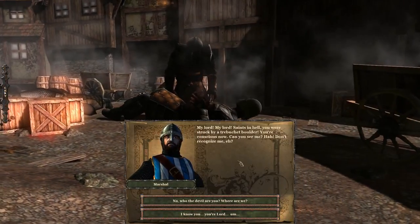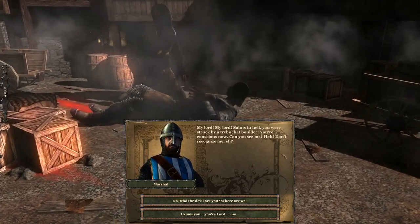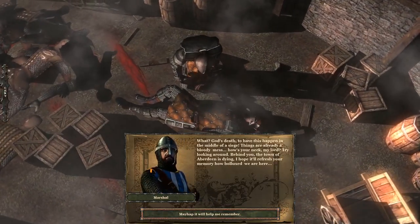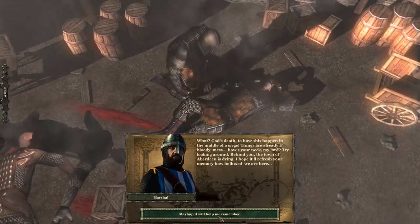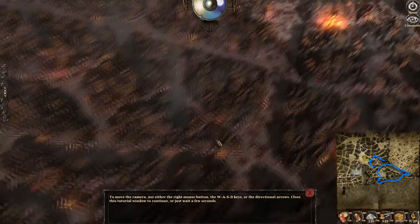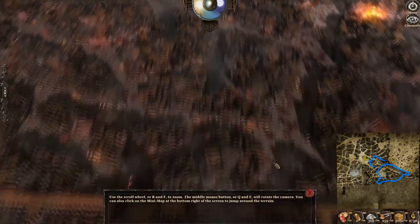The game wakes you up — your marshal runs to help you after you were struck by a trebuchet boulder. I don't think it makes any difference what you actually click on in this dialogue. This part literally gives you the movement keys. To move on you just close the tutorial window. Use the scroll wheel to zoom in and out, Q and E to rotate — these are pretty standard controls. You can use the mini-map in the bottom right corner to quickly jump to locations, and above the mini-map you'll see your objectives.